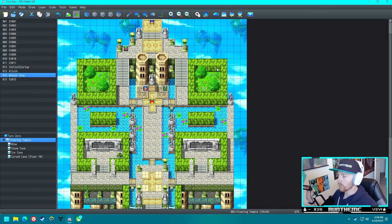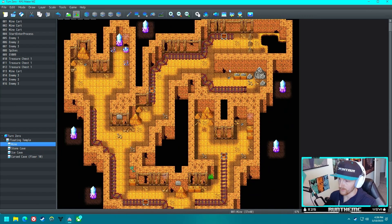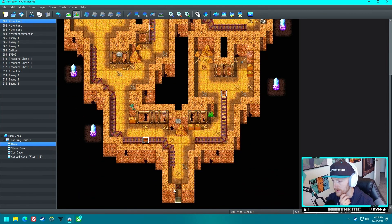Today I want to work on some simpler stuff with Turn Zero - I want to look at the mine level. We have a mechanic where you have to go to each of these mine carts to flip a switch to get a trap to deactivate so you can leave. I'm wondering if maybe we need to have a key to be able to unlock the switches - maybe that's overkill.